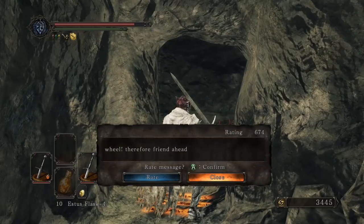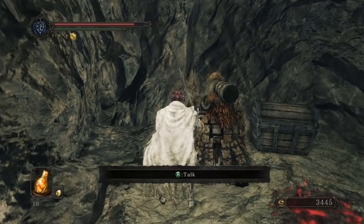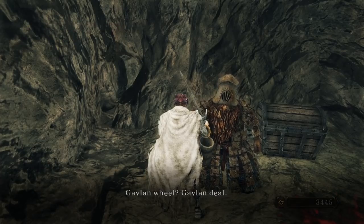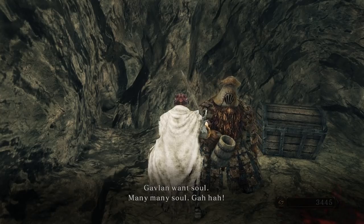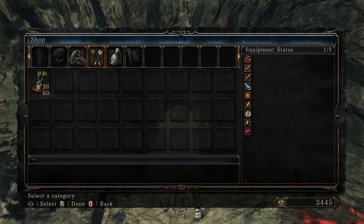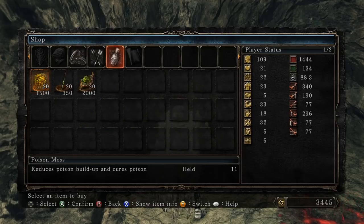Fragrant branch of yore — nice. Is there gonna be a skeleton wheel in here? Gavlan! What does he have this time? Ring of Giants — I've already got one of those. Poison arrows, neat. A bunch of poison moss. Costs 1,500 a pop though. Well, I guess it's a seller's market.